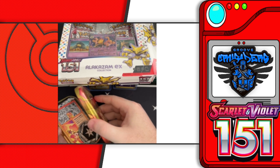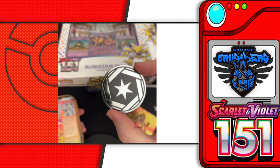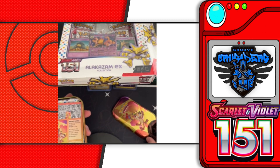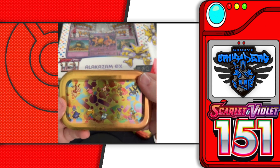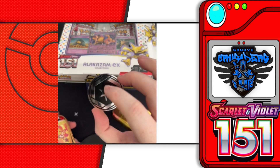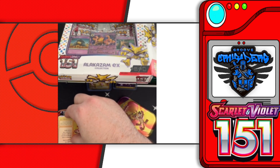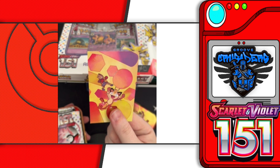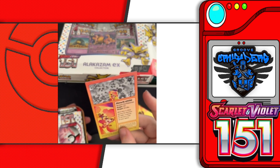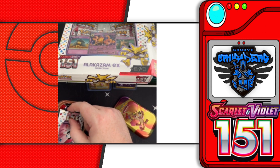We'll get this tin opened up. We have the collector's coin — oh, that's cool! I'm wondering if all of the tins, because on the back you can see all the different Pokemon on all the tins — I'm wondering if their coins match, because that's the normal-type logo and Meowth is a normal type. Each one might have a special coin. The special card, when you put all eight together, they form a really cool image, as you can see on the back. Stats for Meowth — very cool.